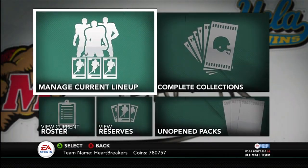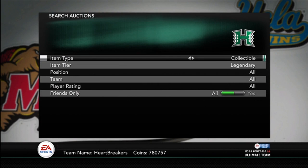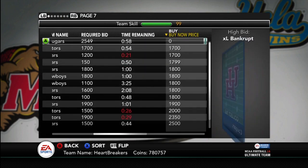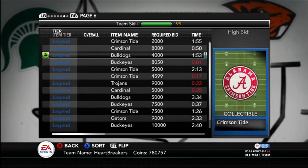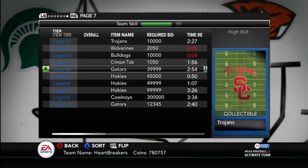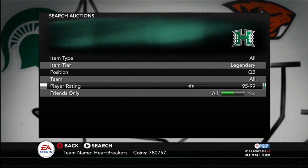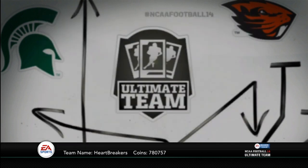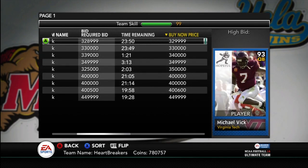Let me go show you guys the Hokie collectible, because that's going to cost you some coins. It's a little bit expensive, and so is the actual Michael Vick card itself. The Hokie collectible is 48,000 — that is probably the cheapest one you can buy. I got mine for 30,000, so I got kind of lucky. Michael Vick is up for 330,000; I bought mine for 260,000, so I made a good deal.